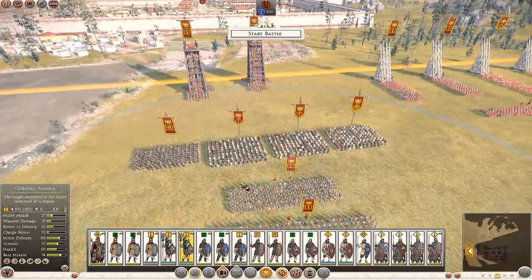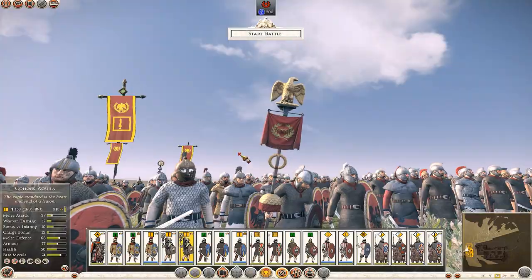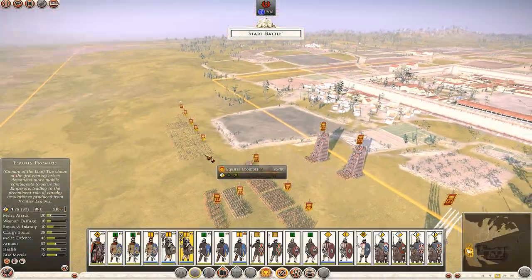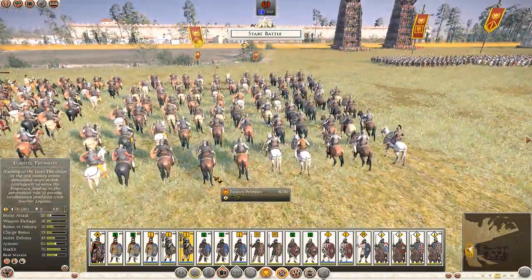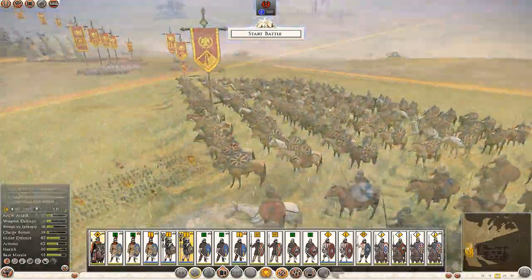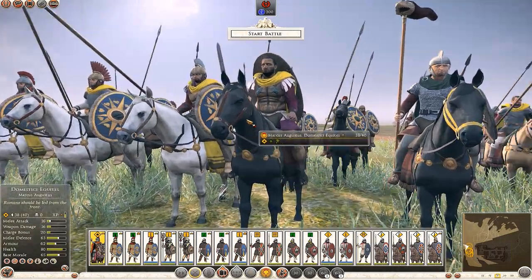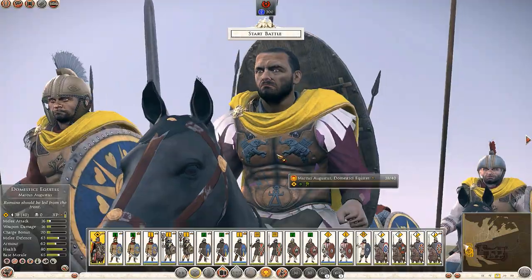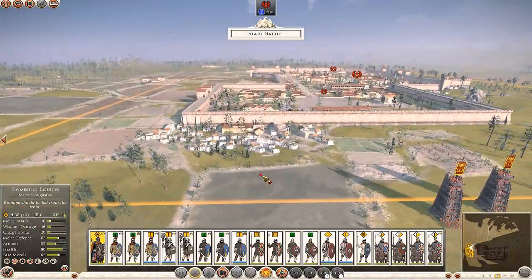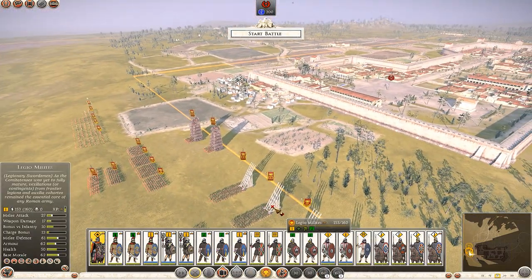We also have the standard bearer — the eagle standard is the heart and soul of any legion, and we do in fact have the eagle there. That provides a morale boost for anybody within its radius. My Roman Emperor is also here leading this battle today — he looks like an absolute badass. He's got a shield on his back and a Carthaginian symbol with elephants, which might be a reference to Hannibal of some sort. He also has his own 'Loyalty of the Emperor' trait, which is pretty cool.